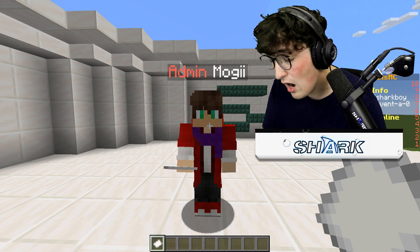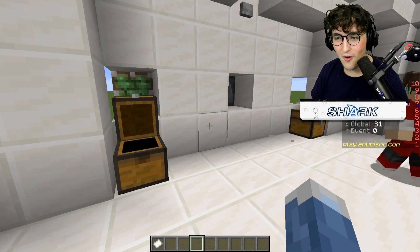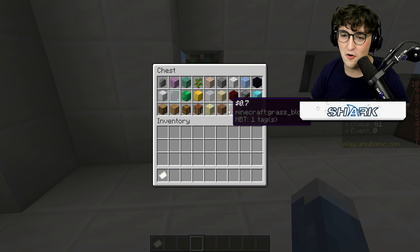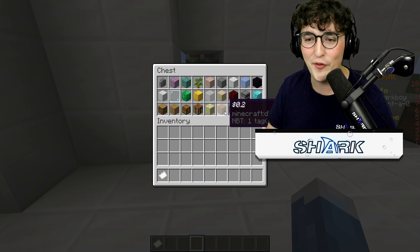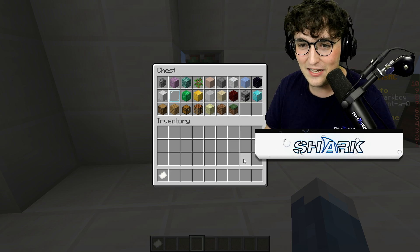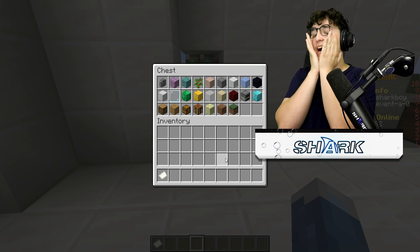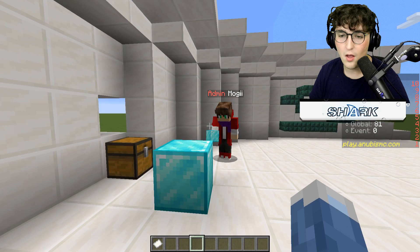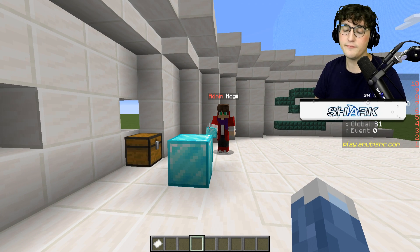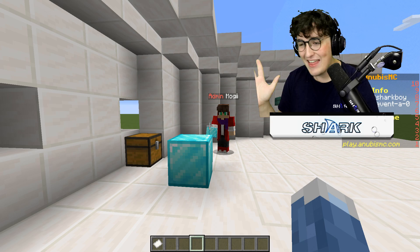Oh my gosh, dude. So Moggy, I'm only going to be able to use the blocks that are in here, and I only have a budget of $10, which means I can really only work with dirt, grass, and stone. Meanwhile, Moggy's just flexing on me — this is worth more than my entire budget over 50 times. Thanks, Moggy. Thank you so much.